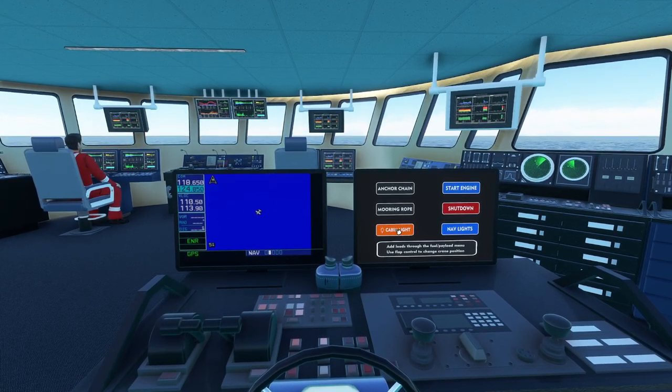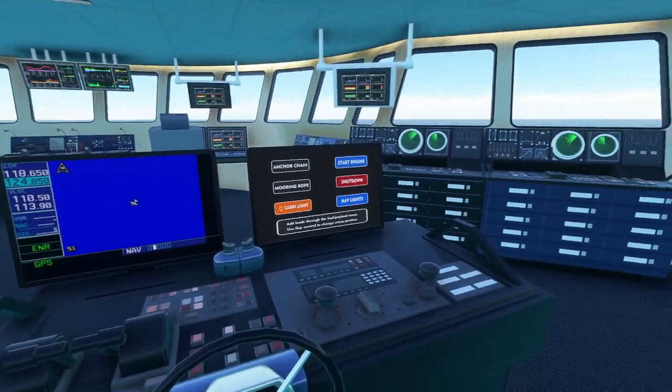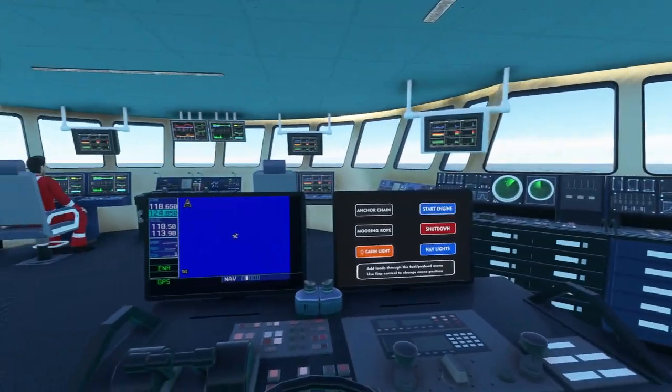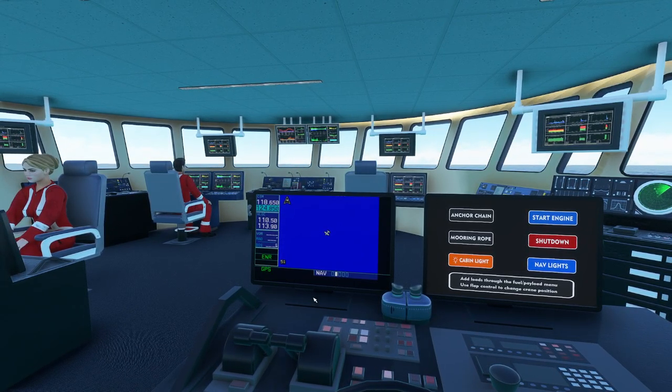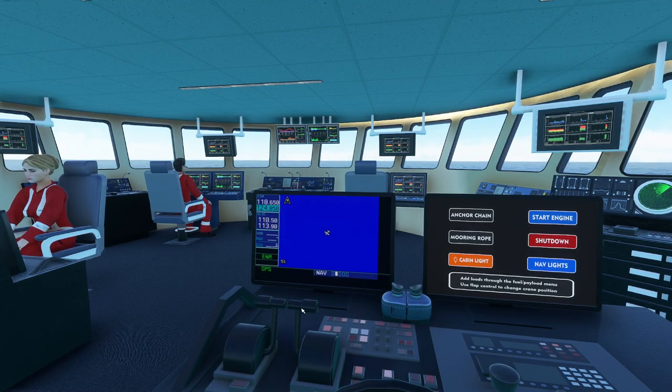I can't remember how to operate the map. We've got an engine startup and an engine shutdown. We don't have interactable controls yet, and they don't work with VR controllers. But we've got a pretty nice bridge here with some good screens, though none of them do anything at the moment. From within the bridge, we can just use the keys or controllers and put both throttles forward.